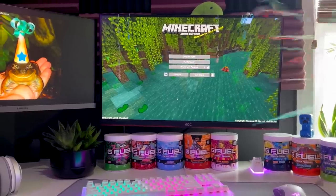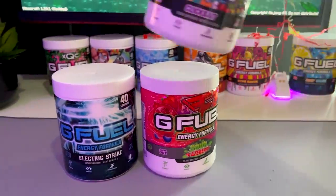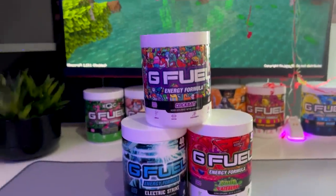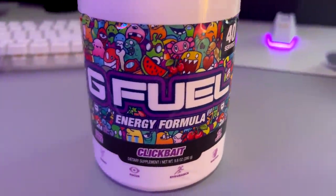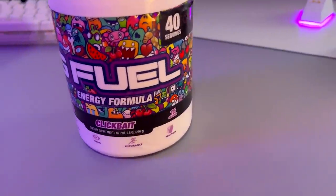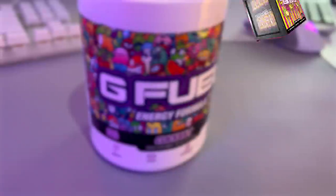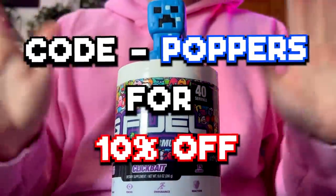Last month was my birthday and G Fuel sent me a care package including this month's flavor recommendation: Clickbait. If you're familiar with G Fuel you probably know this flavor, but it's my first time trying it and it is the bomb — I love it. If you like fruity, sweet flavors you'll love it too. Use code POPPERS at checkout to save 10% off everything site-wide, from tubs to shakers to even a mini fridge.